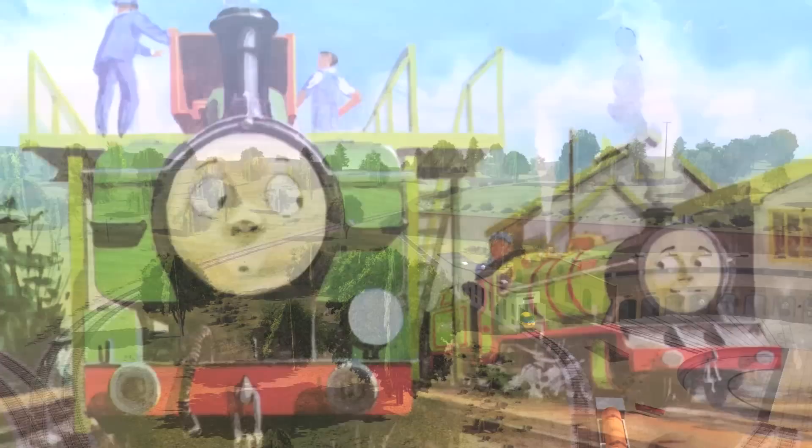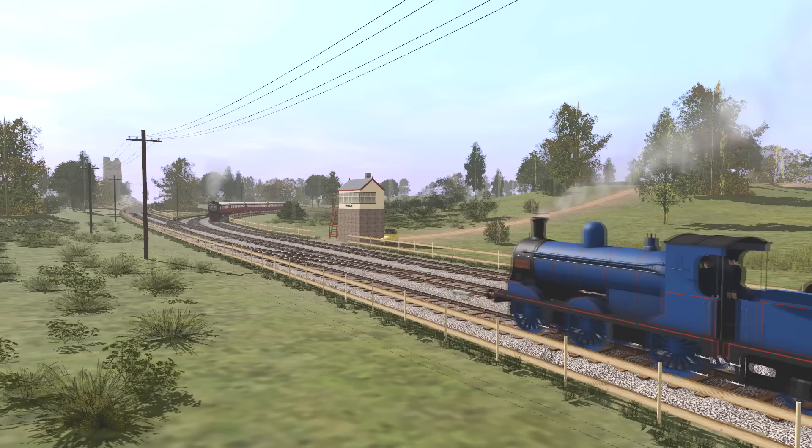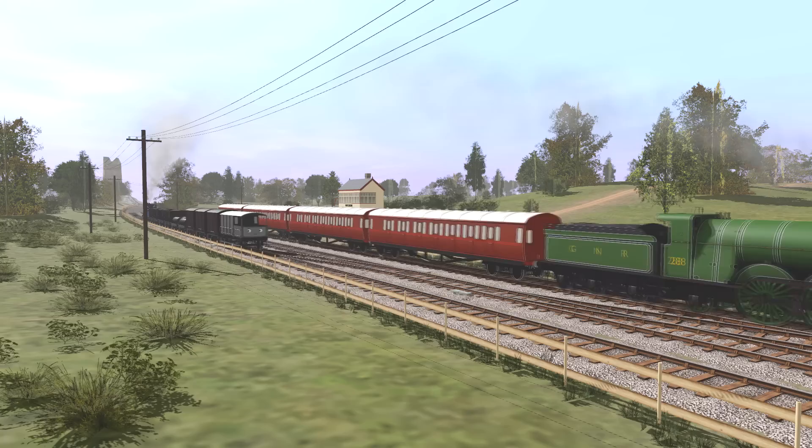Here we can see that the line to the sheds continues past the container yard and curves around behind the sheds themselves. In the Railway Series, this was the line where Donald and Douglas went down to visit the Varawee engines in the story 'Ballast' — in other words, the junction to the Little Western branch line. But that's located at Tidmouth, which is further up the main line in the TV series style Sodor I ended up with. So this line behind the sheds at Napford didn't have any reason for being there.